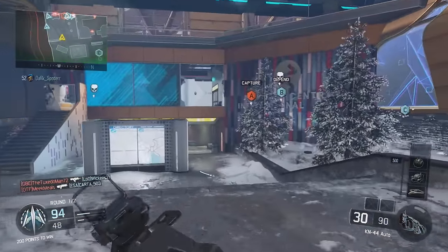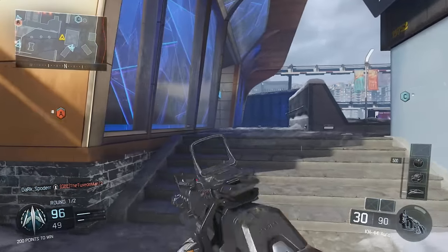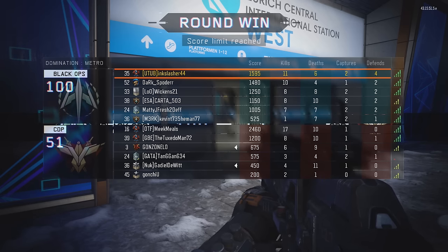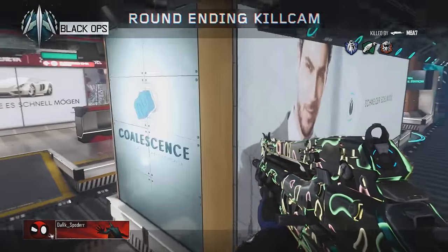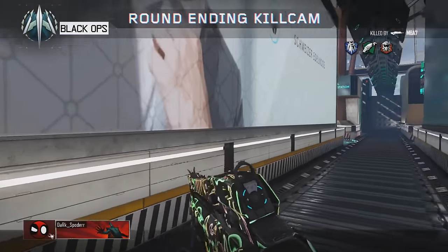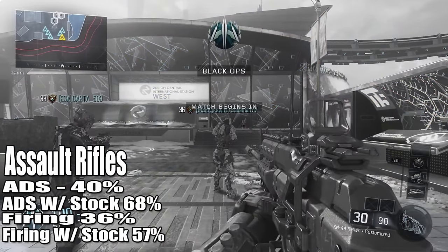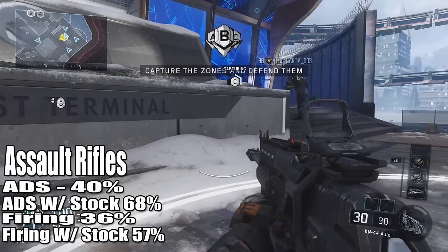Assault rifles, SMGs, shotguns, snipers, and LMGs all have different movement speeds while aiming down sights, and this also changes because it's a percentage-based system when using the stock attachment. For assault rifles: when aiming down sights, you move at 40% speed; with stock, you move at 68% speed. While firing, you move at 36% speed; while firing with stock, you move at 57% speed.